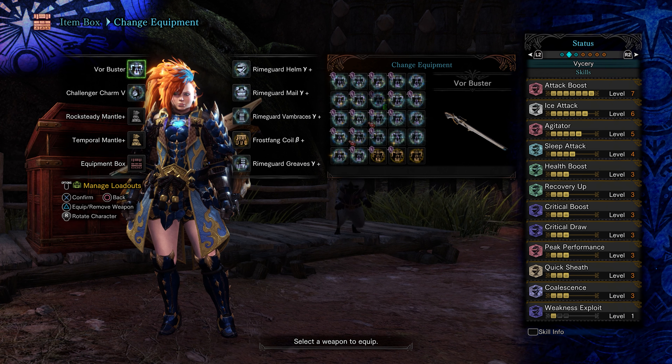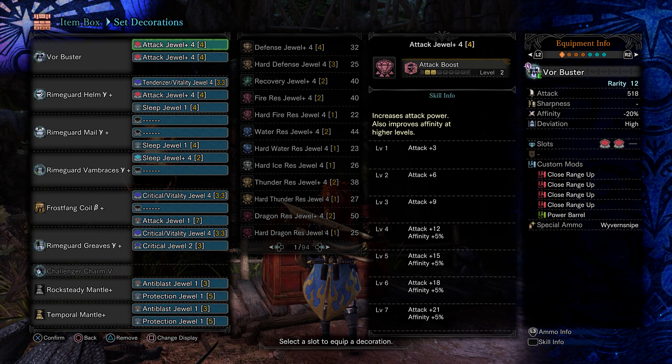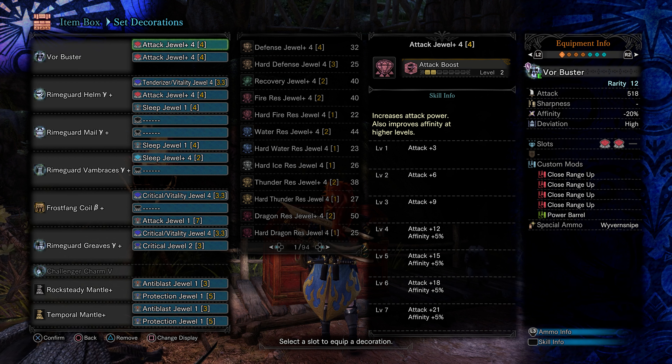Sleep Attack is a very good option to quickly sleep a monster and perform a wake-up attack for double damage. We also have a lot of slots open, so we have the option to go for 2 Specialist, Slugger, or other skills depending on what monster we fight.